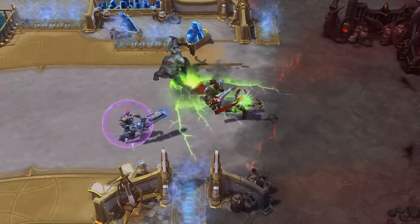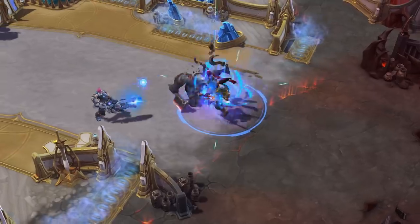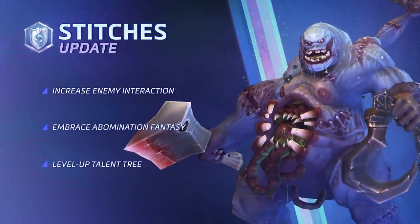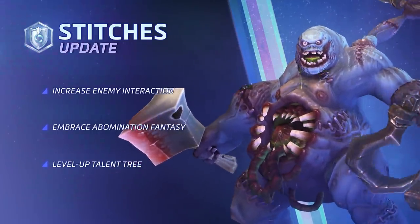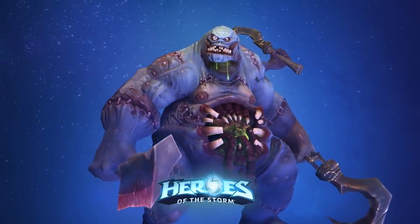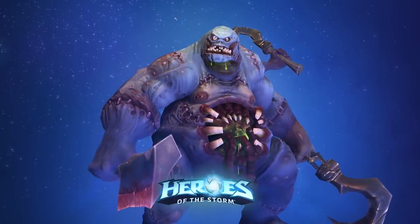With a more aggressive, in-your-face style, Stitches brings the goods to effectively disrupt bad guys. Stitches wants to play, and he's always looking for new playmates. Do you have the guts to hook some new friends for him to smash? Make sure to leave us a comment or follow Heroes of the Storm around the web, and we'll see you in the Nexus.